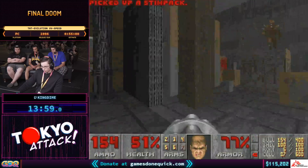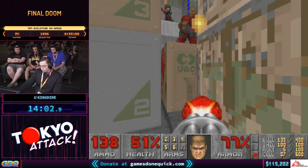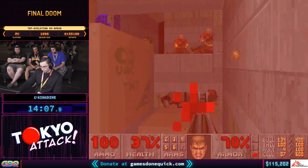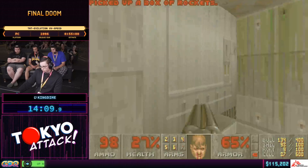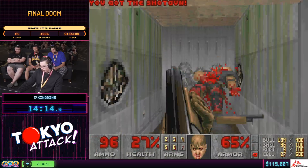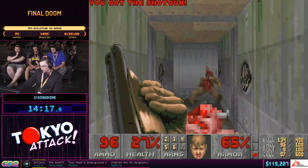If you take a look behind these crates, you can see some barrels. If I were to go all the way up, the barrels would block me with their infinite height, because Doom features a rudimentary z-axis. So with infinite-height enemies, we're able to use blast damage to also hit them at an infinite height.